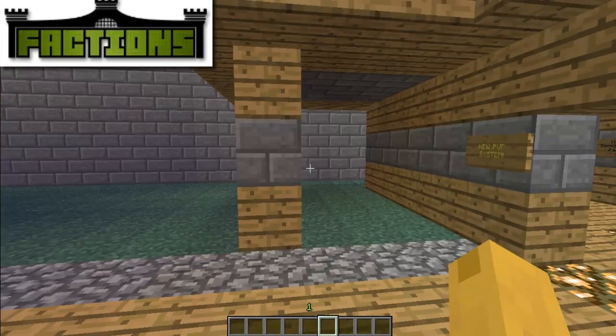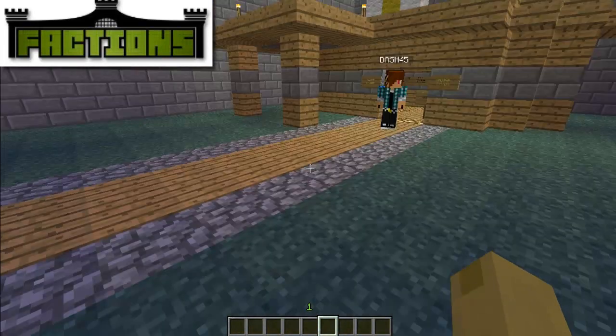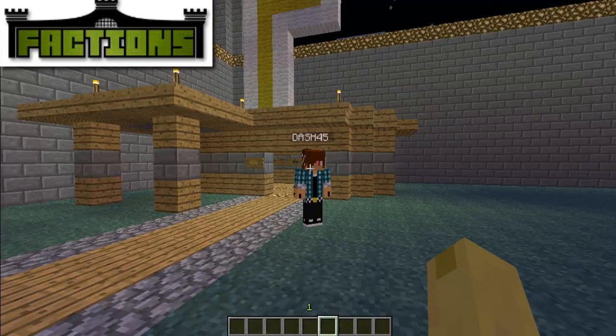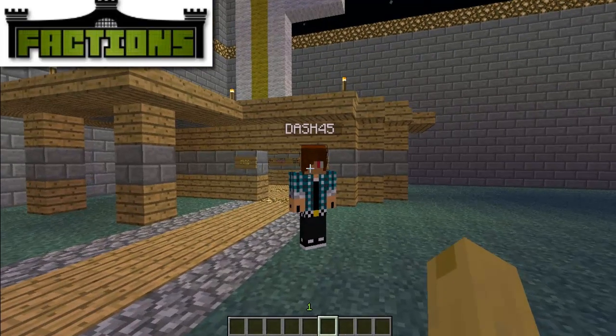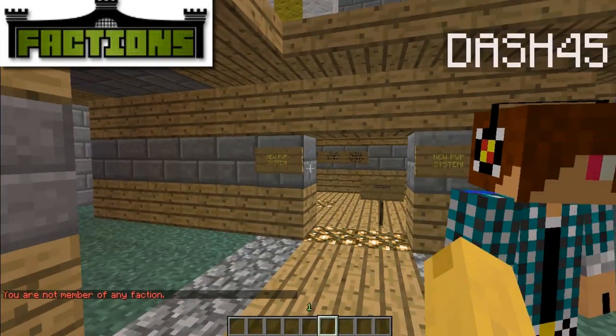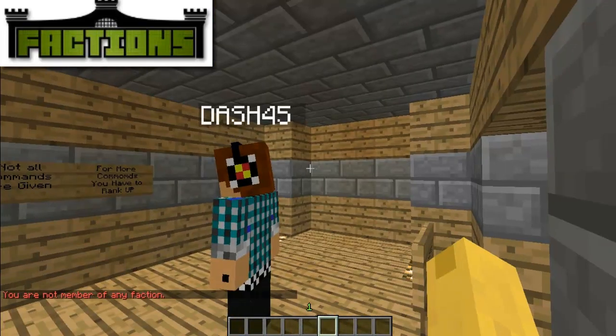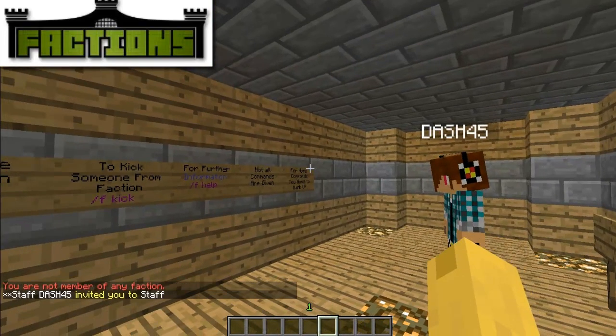For the slash f set home command, you do have to have claimed land. Once you've claimed your land, stand right in the middle of it and do slash f set home. Then people will be able to do slash f home to get to the faction home.